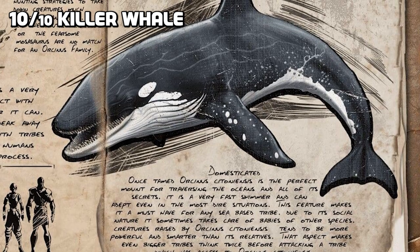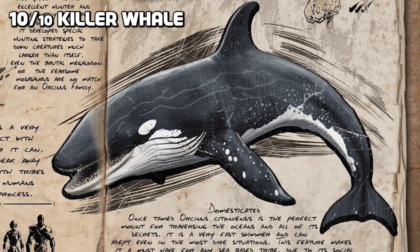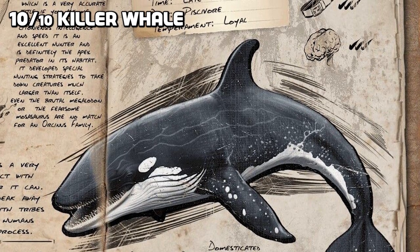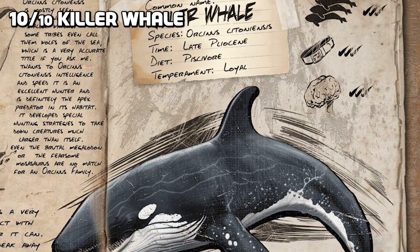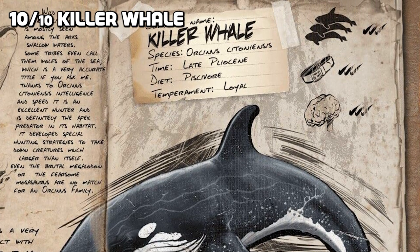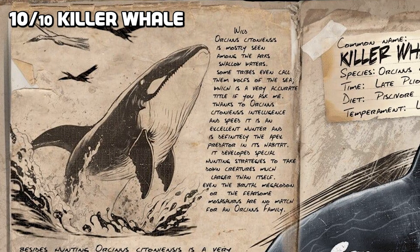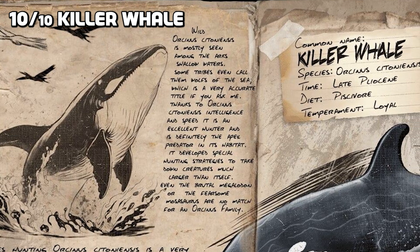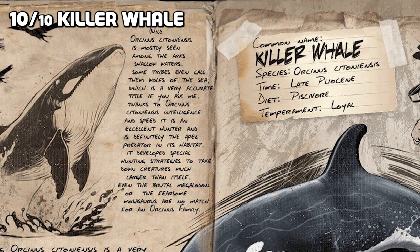And finally the killer whale, said to be able to perform an ambush attack along the beach where it can emerge out of the water and grab a nearby flyer or creature along the beach and drag it back into the water. The killer whale is also said to have an echolocation ability that can help it locate nearby cave and deep sea loot crates, potentially increasing the loot quality once found.